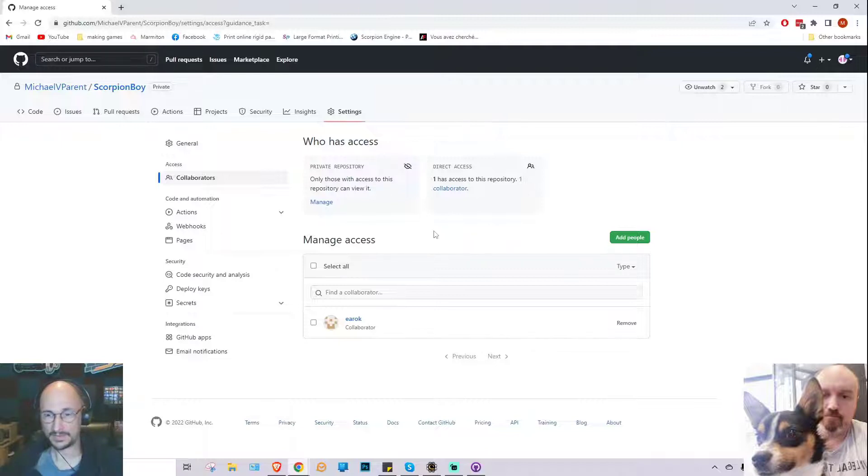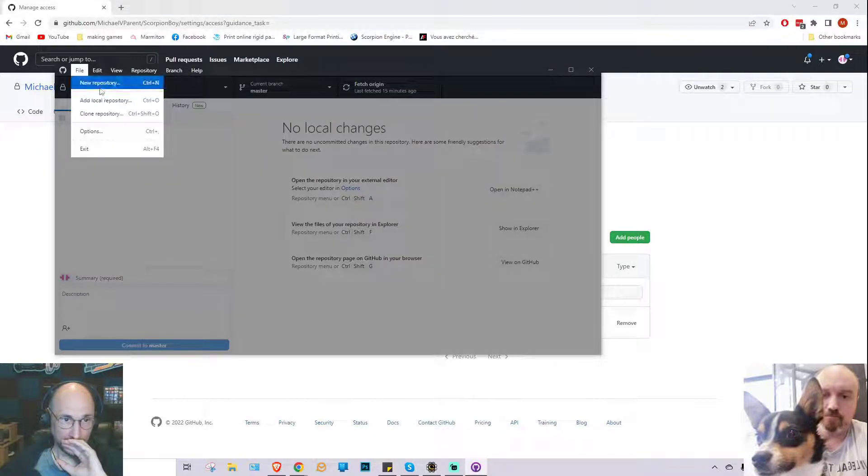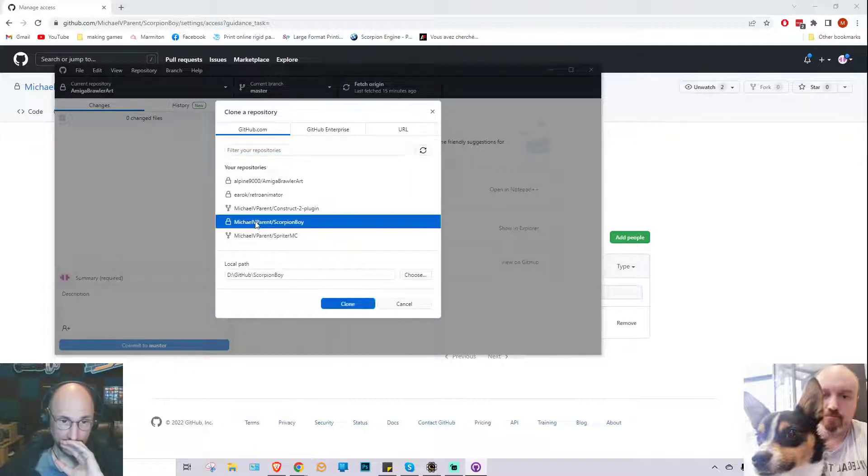Now I need to sync this with a local folder, and this is where we go to GitHub Desktop. From File, we want to go to Clone Repository — because it already exists on GitHub, we want to make a clone of it on our computer. You can see Scorpion Boy on the list, so click on that. Set a path for it — just note that you shouldn't set the path to the existing folder for the game. We'll make it a new folder, and then copy all the files into it.